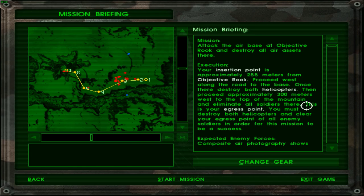The primary objective seems to be heavily fortified and we will of course have to approach very cautiously, because this campaign is relentless. Your insertion point is approximately 255 meters from objective Rook. Proceed west along the road to the base, and once there destroy both helicopters — just two. And you call that an air base? I guess it's not too bad for rebels to have helicopters in the first place.